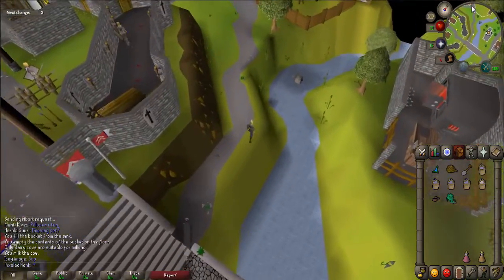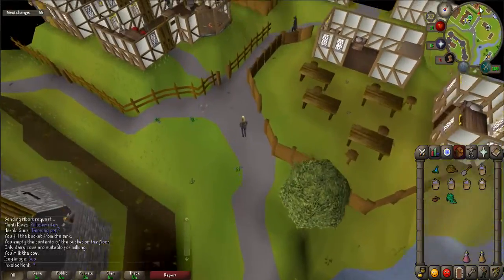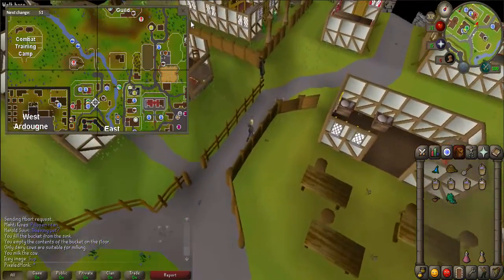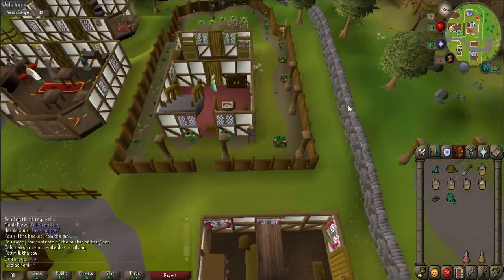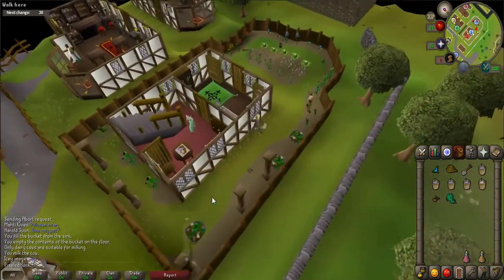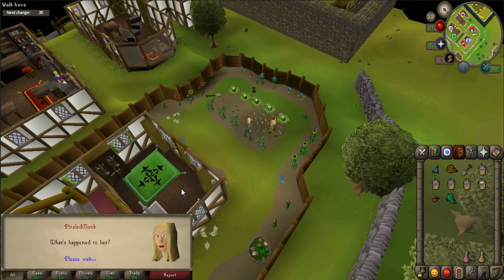You start the quest by going to Edmund, who is located in the northwest portion of East Ardougne. The easiest way to get there is by using a Camelot teleport, or using the Spirit Tree to the Tree Gnome Stronghold and walking. This method requires completion of the Tree Gnome Village quest. Once there, talk to Edmund, who is standing in the garden behind his house.